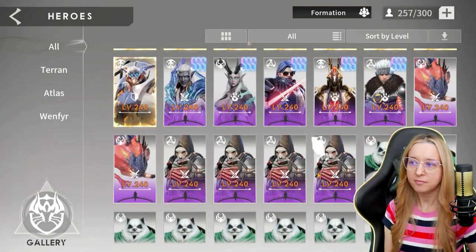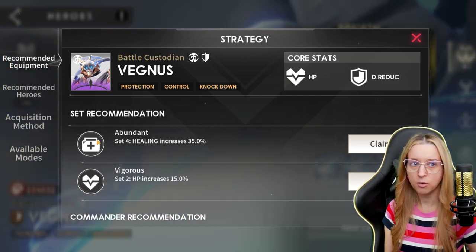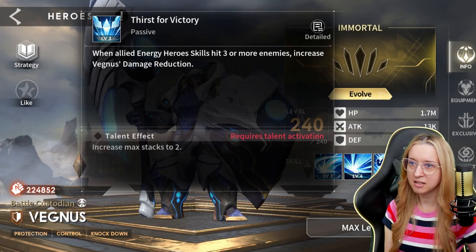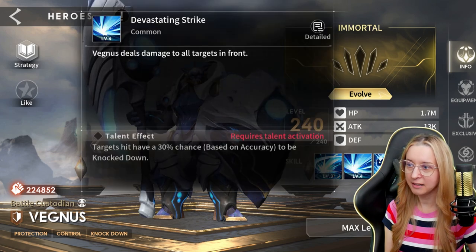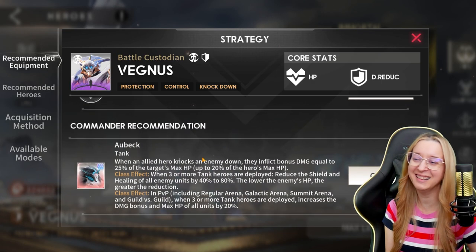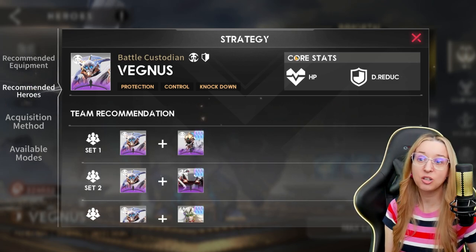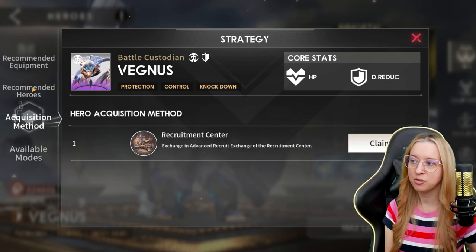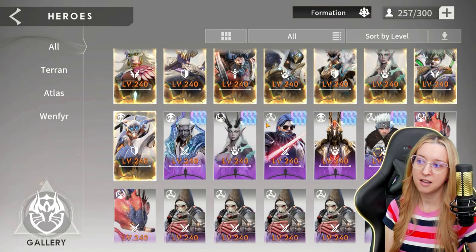Let me go back to this mode. I haven't built this guy — how should we build this guy? They have suggestions. Why would we put an abundance set on a tank? Am I missing something? Maybe we don't listen to that. Does he at least heal himself? No. This is wrong. Bad. But I like how the first one I click is completely wrong. But the core stats are correct — HP damage reduction for a nice tank. Should be good. But it is really cool to see them do this to help new players, at least to some extent. I just almost never trust these set recommendations — apparently they're still pretty bad.